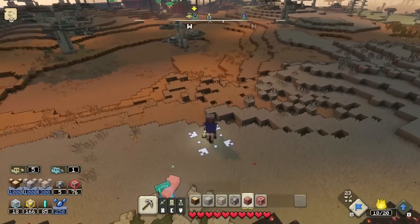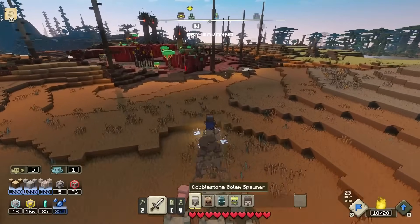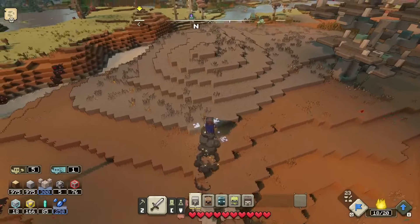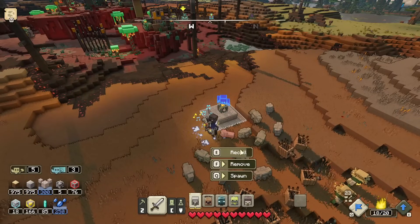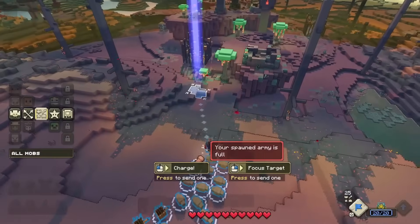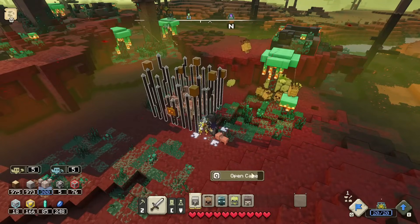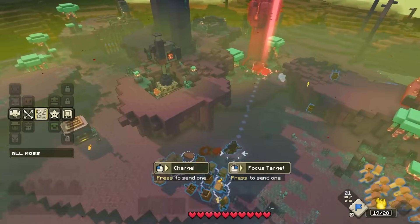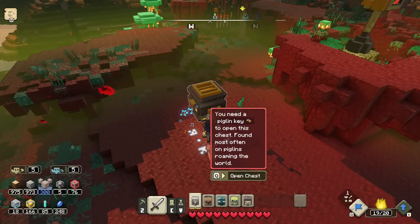We clear some more terrain and make our way to the next outpost. I keep spawning in the basic recall spawner mostly just so I can call back units — we're not losing too much. We max out on iron. Recalling everybody, sending them in — there are more villagers to save here. I open up a cage and spot something weird I haven't seen before — it's a chest! But 'you need a piglin key to open this chest — found most often on piglins roaming the world.'